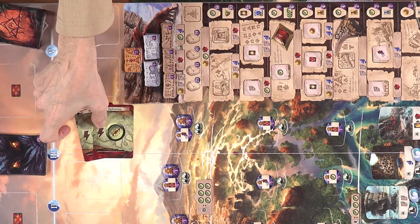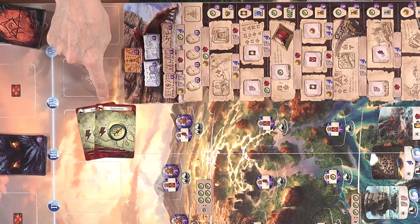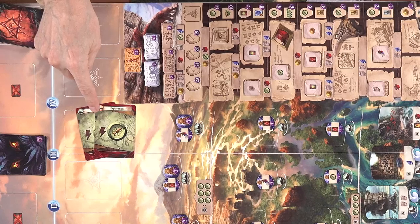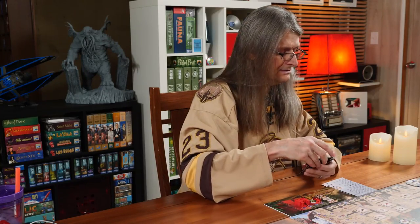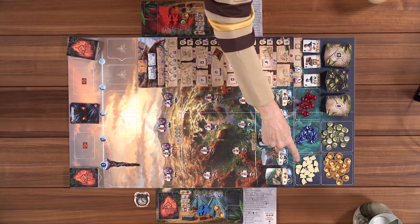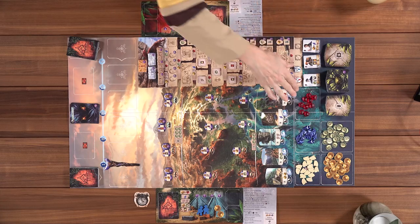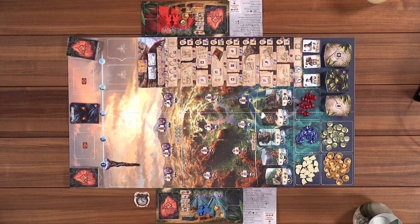Then we have exploration cards. They have ship and car movement, but they also count as a compass. Compass is a currency in this game. On the board we have compasses, gold, tablets, arrowheads, and gems. Gems are a little hard to get — there are only nine in the game — and they're required a lot on the research track.